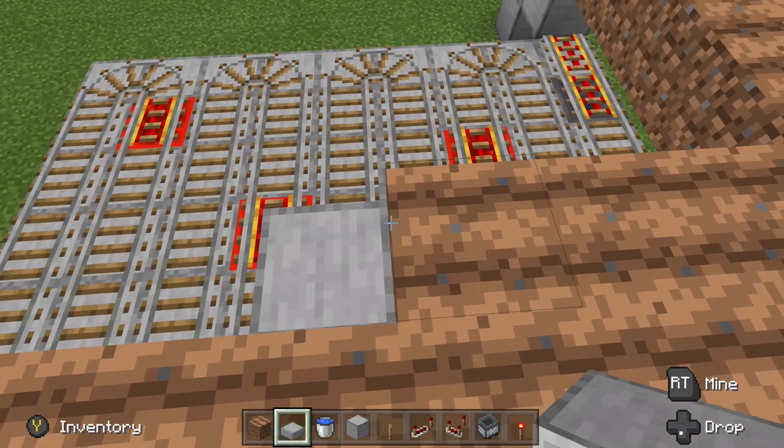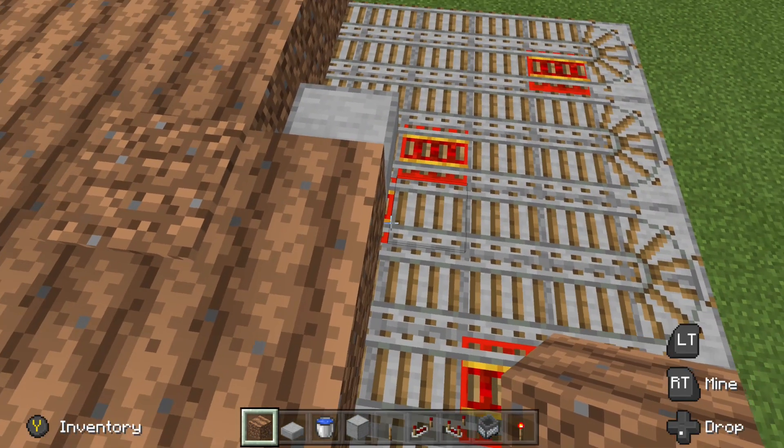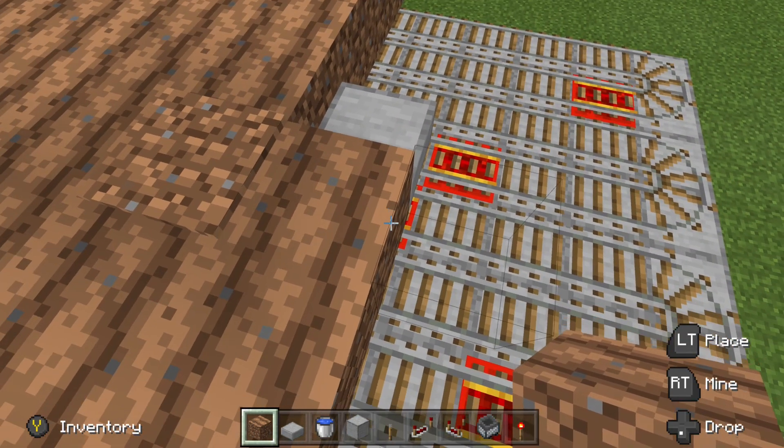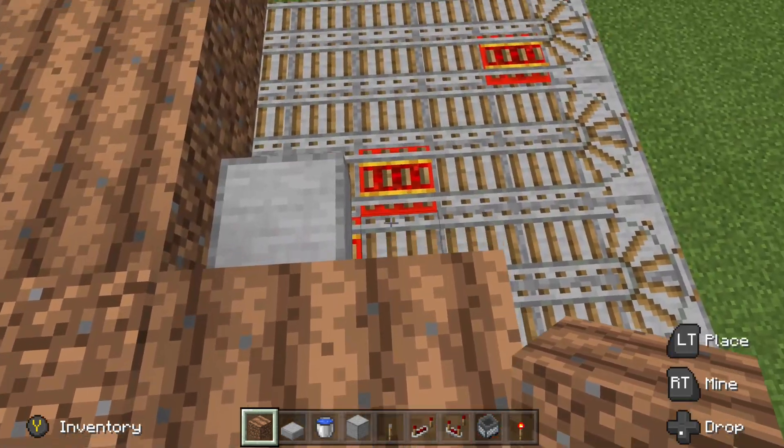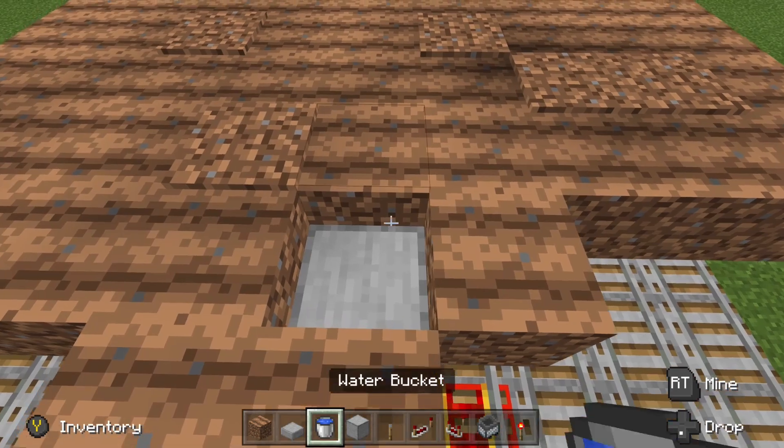When you get to the center square, you're going to want to put a half slab in order to waterlog it and hydrate the farmland. You can see some of the farmland is already starting to turn back to dirt because there's no water source, so the sooner you can do that the better.